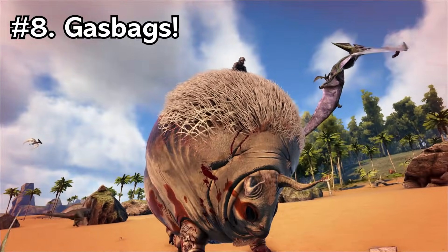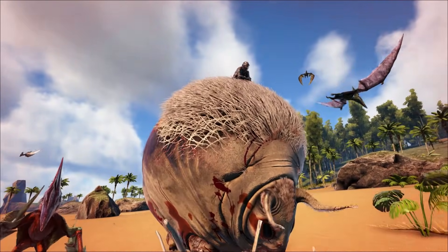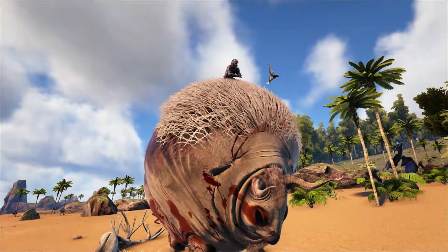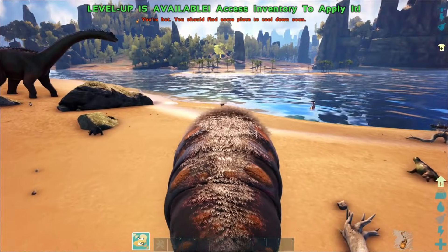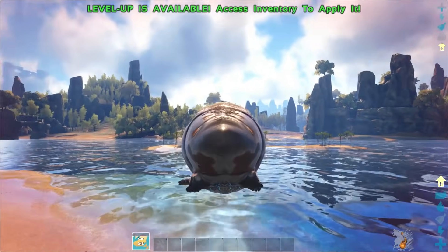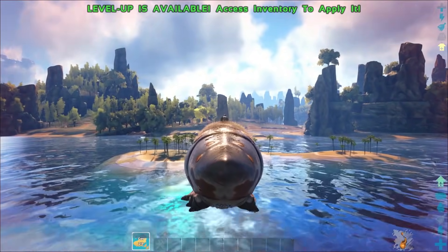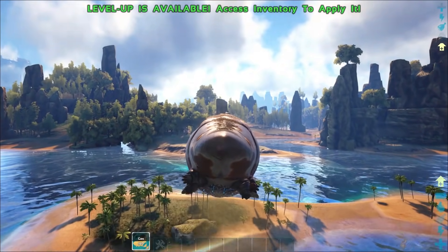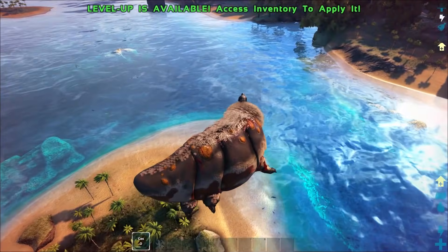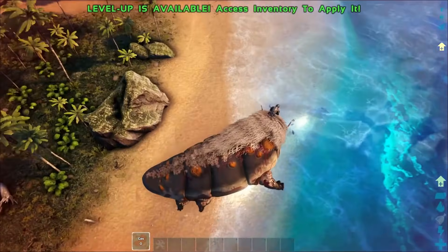Guys, the creature coming in at number 8 on this list is none other than the Gas Bag. Now the Gas Bag in terms of traveling, DPS and all that sort of stuff is not the greatest — that's why he's slightly higher up on the list than you guys probably expect. But the Gas Bag is great because he can pretty much be a mini flyer. He can be very gassy and make it so that you're able to traverse the terrain with relative ease.